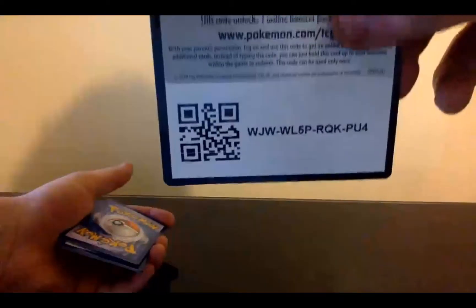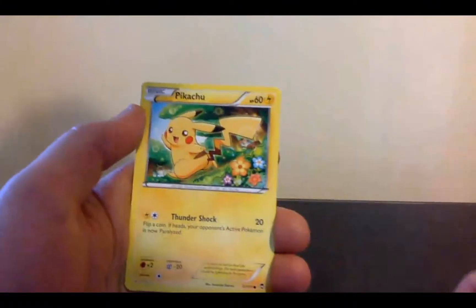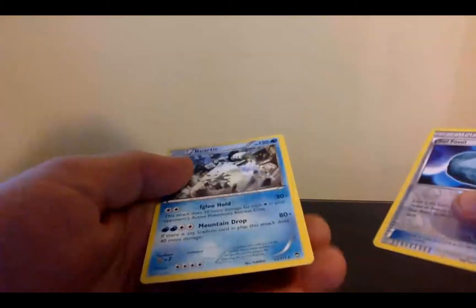Just to start off, there's a Mega Heracross pack and we'll just open this. There is the Furious Fist code card. I'm assuming the card stock is the exact same — I don't see why it would be different. We start off with a Sail Fossil, a Sparkling Robe, Poliwag, Colossal, a Pikachu, a Slakoth, Cobchew, a reverse Sail Fossil, and our rare is a Beartic — regular rare. That Sail Fossil is actually an uncommon reverse holo.